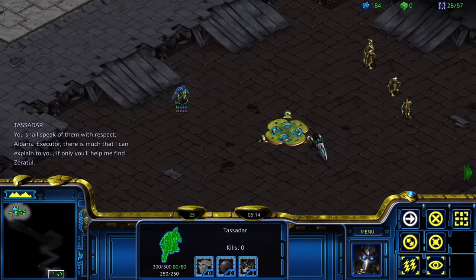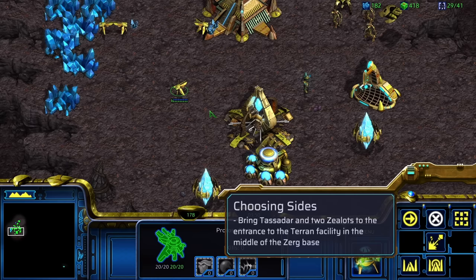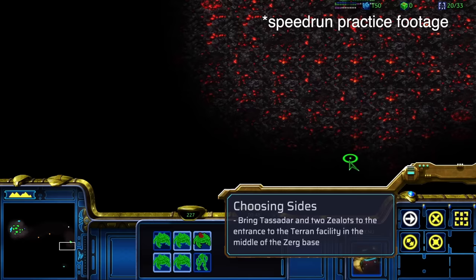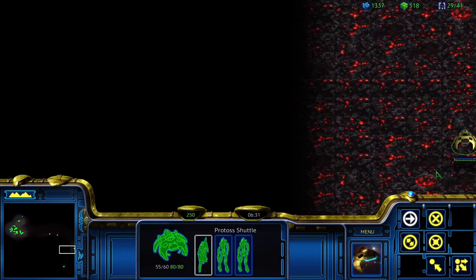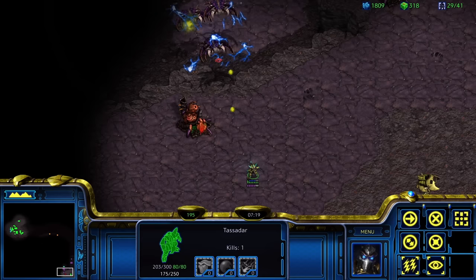Choosing Sides is maybe even easier — all I have to do is bring Tassadar and two Zealots to a beacon on an island. While this mission can actually be beaten at the 30-second mark by hallucinating copies of a shuttle to soak the hits, I'd prefer to avoid using hallucinations since it's a bit of a gray area on being units. So instead I get shuttle speed, bolt down to the bottom right, force lightning some of these Guardians, and finish off the mission with no issues.